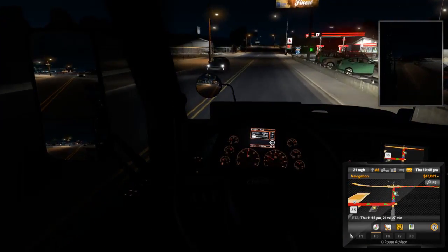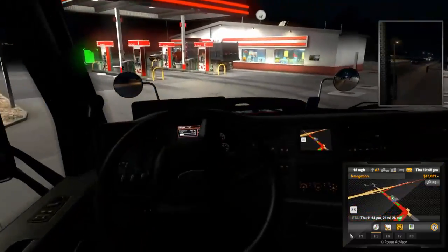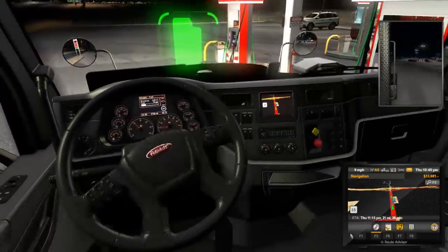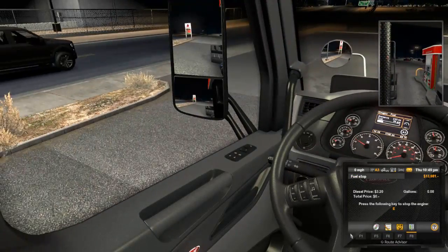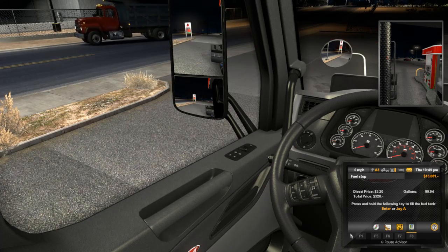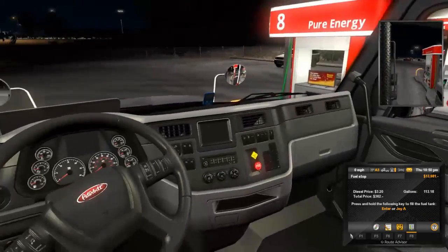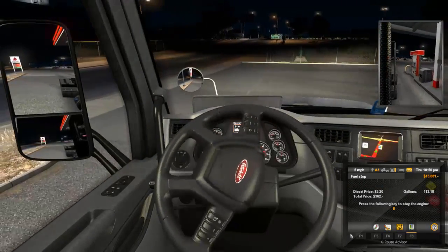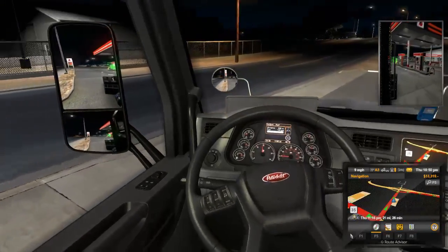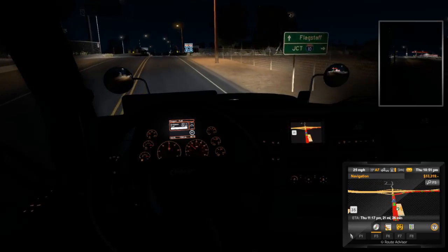Speed limit is 35 now. We're going to turn into the gas station here. I like filling up on the way to pick up a trailer — I like filling up whenever I'm bobtailing, because if you get lucky and it's a nice truck stop with big pull-through lanes, that's really nice. Most of the time it's these little rinky-dink gas stations and you're just finding a diesel pump. There's nothing wrong with that, but it's definitely easier to pull through.